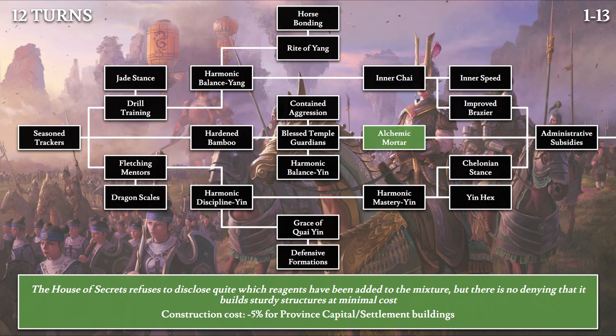Then we have Alchemic Mortar: 'The House of Secrets refuses to disclose which reagents have been added to the mixture, but there's no denying that it builds sturdy structures at minimum cost.' This gives 5% construction cost discount for all provincial and settlement capital buildings. This references the House of Secrets — a secret organization within Grand Cathay of banished wizards — magic users that have become illegal outlaws within the empire.